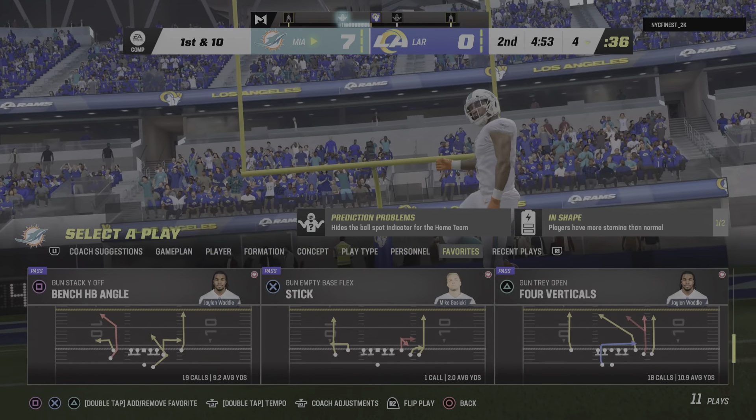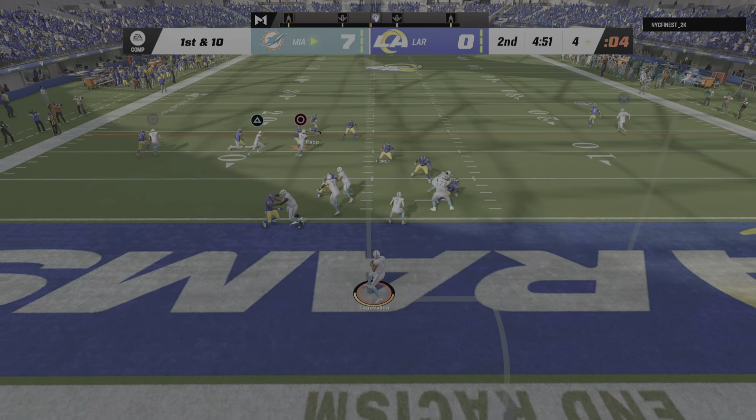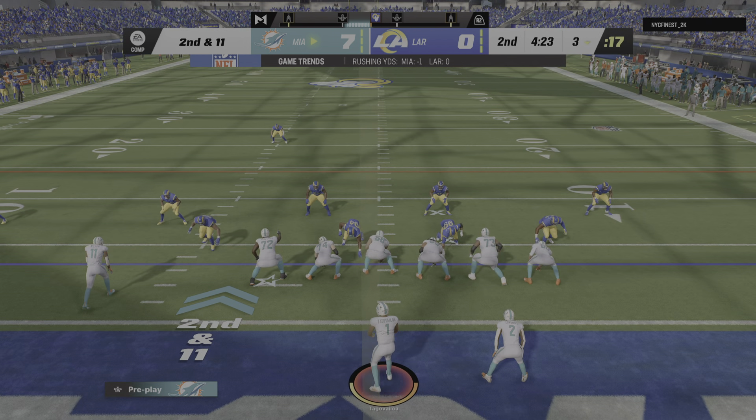The Dolphins take over following the interception, but the tough spot is they're inside the five in the shadow of their own goalposts — first and ten. After the turnover, it's Tua, and he goes down. It's a sack — they get him back at his own three-yard line. After the sack, here's second and eleven. Looking to pass, Tua. Got a man — it's Wilson — and they take this out near the 30 before he's taken down. That one good for 26 and a first down.